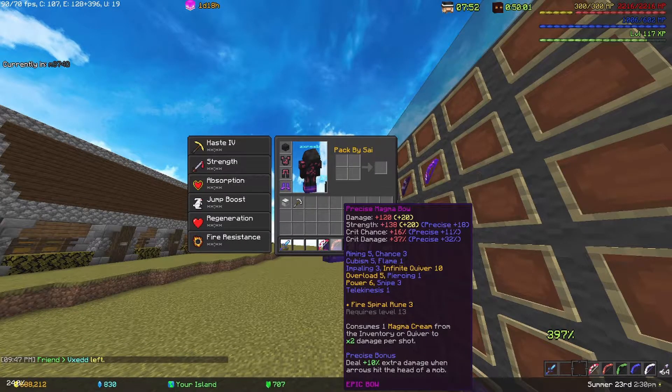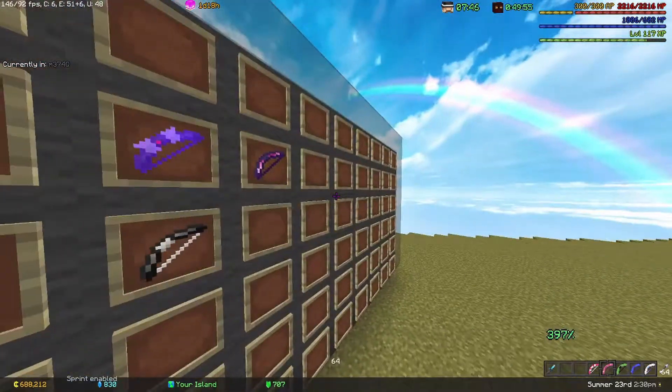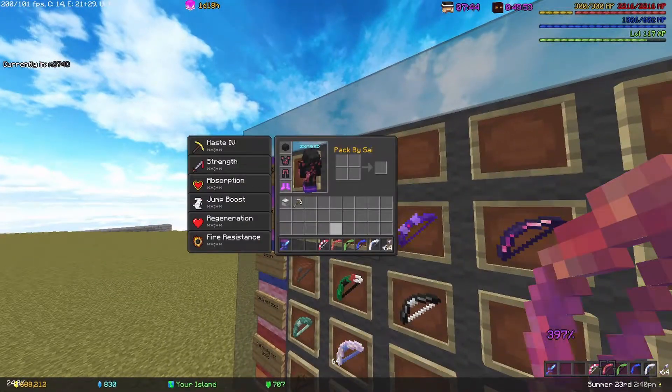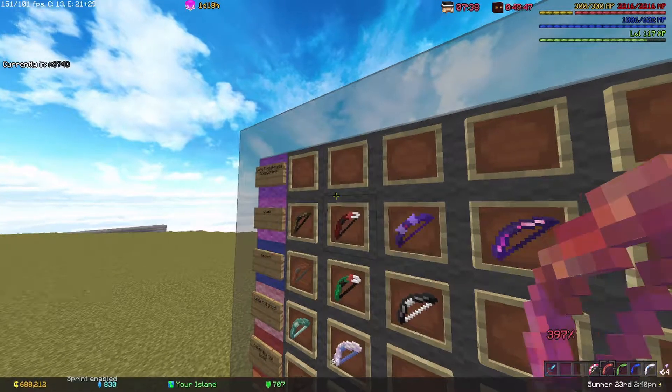The Magma Bow is incredible — probably the best bow for its price. Under one million coins, you can craft it really cheap, and you can put Precise on it just like every other bow. It's really, really good.